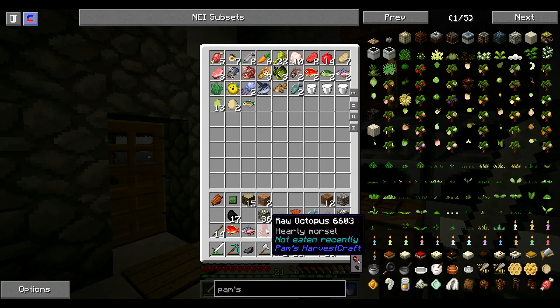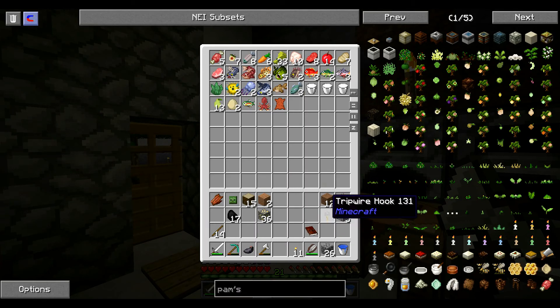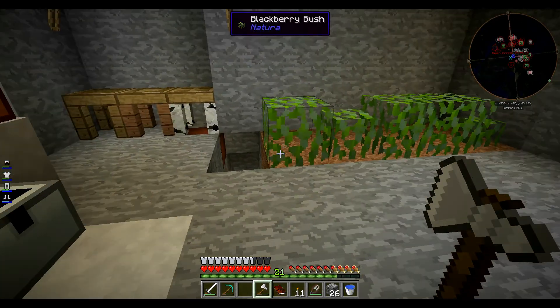On va ranger tous les poissons. Ce qui est marrant c'est qu'il y a plein de poissons différents, mais quand vous les cuisez ça fait toujours du rofiche. Toutes les trucs que vous voyez ce sont des Enderpearls. J'ai trouvé ça dans un coffre qui se trouve sous les arbres — vous savez, il y avait un spawner à araignées.